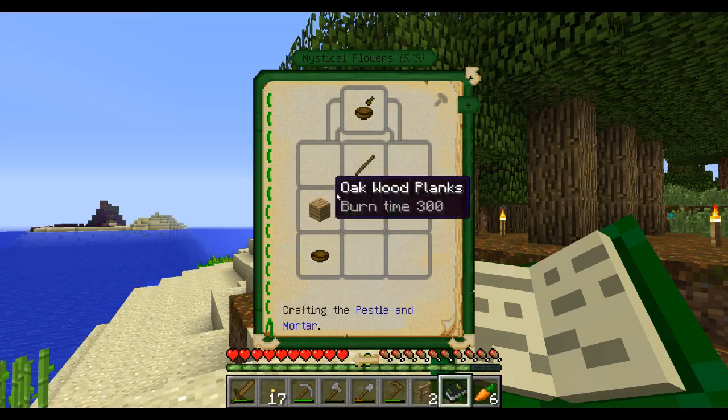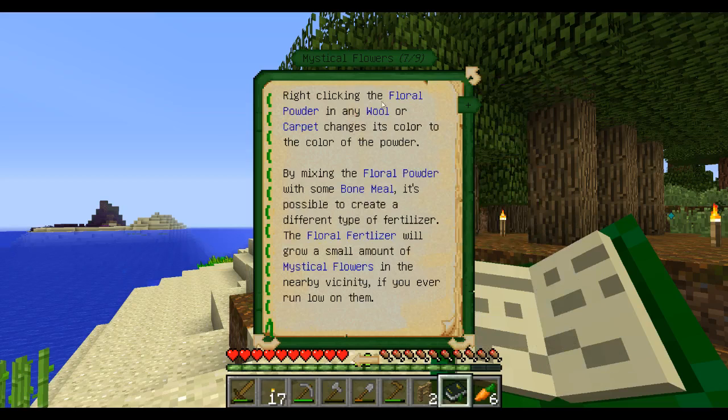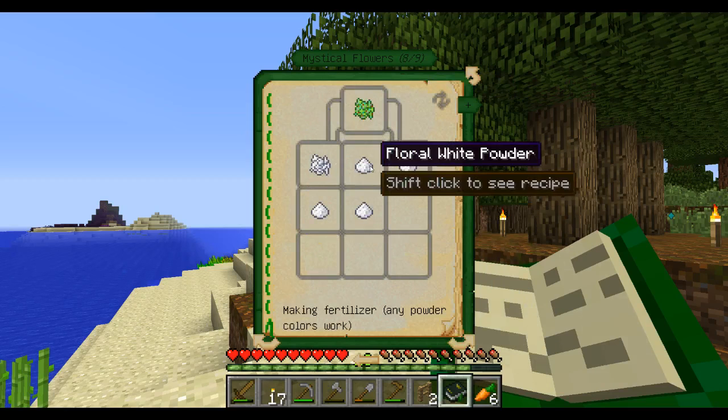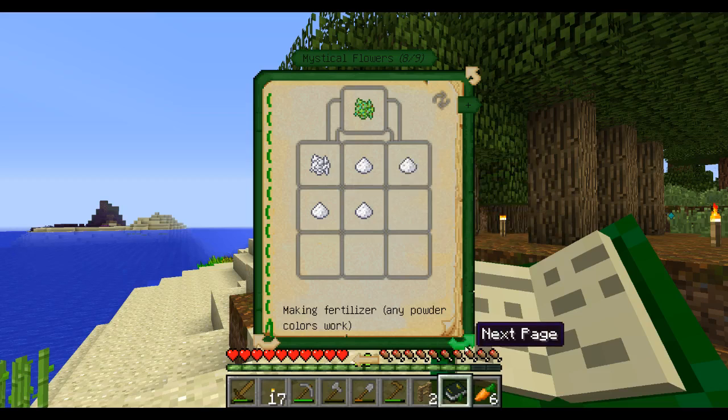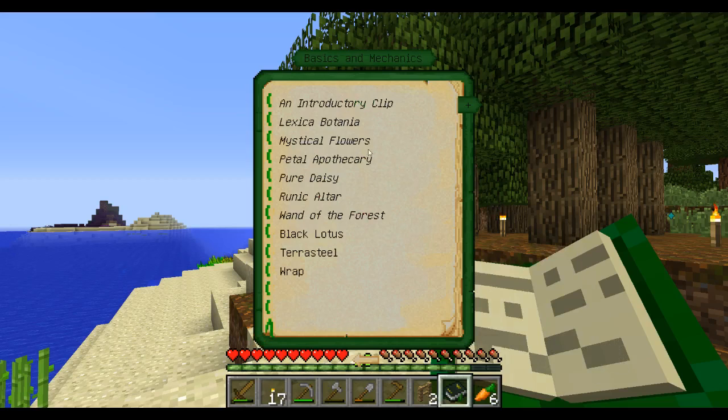These petals can also be crushed into floral powder, which functions much like any mundane piece of dye. To crush them we need a mortar and pestle. Right-clicking the floral powder on any wool or carpet changes the color. By mixing floral powder and bone meal, it's possible to create different types of fertilizer. The floral fertilizer will grow small amounts of mystical flowers in the nearby vicinity if you ever run low. It's a shapeless recipe.